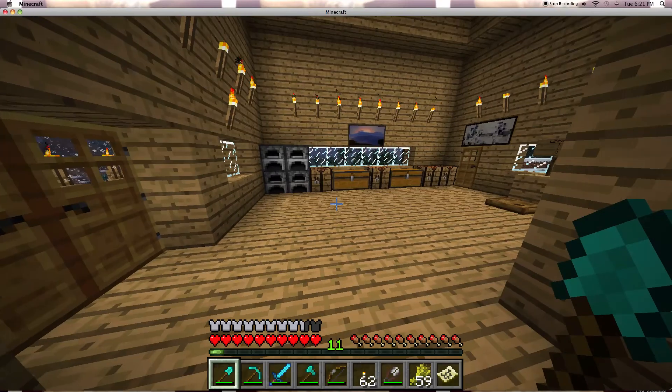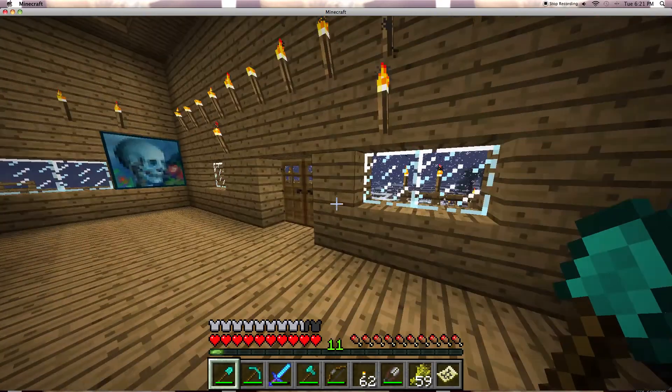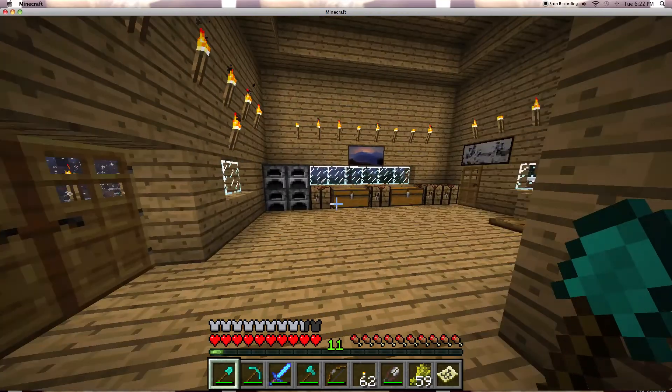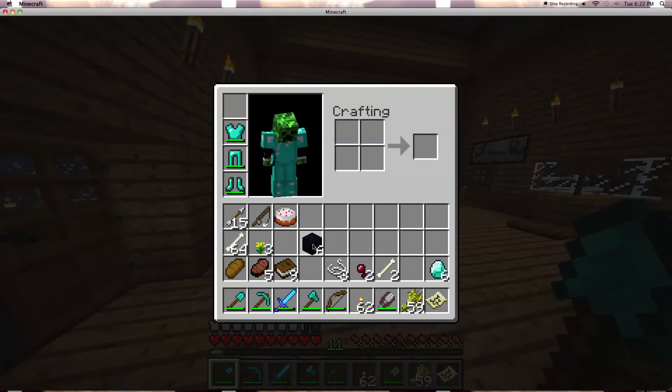Hey guys, today I'll be showing you how to make an enchantment table. First of all, you're gonna need six obsidian, some diamond, and a book.